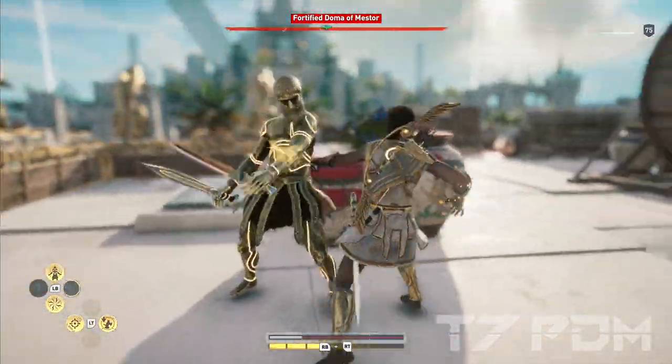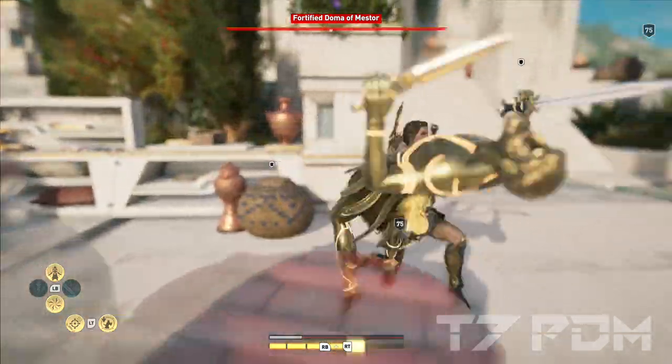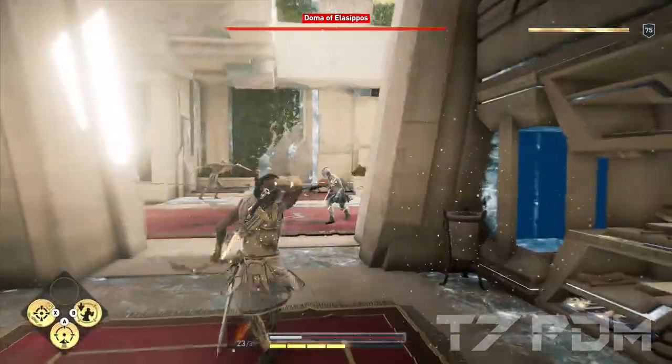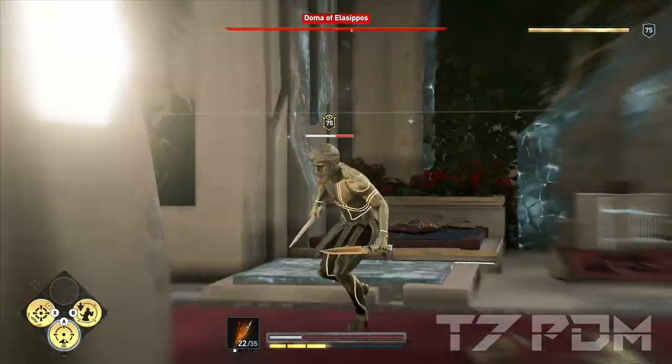Welcome back guys to the best Assassin's Creed Odyssey builds and to the best build I have ever done. This build is so crazy — it is a level 75 max damage build. This is easily the best and craziest thing I've ever done.